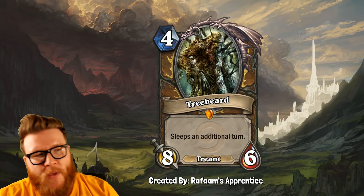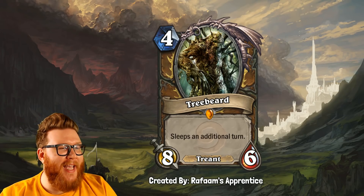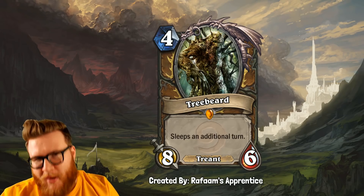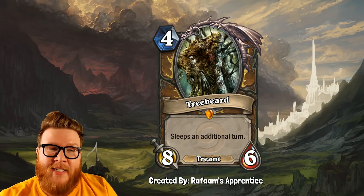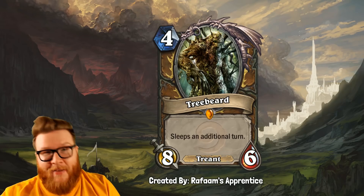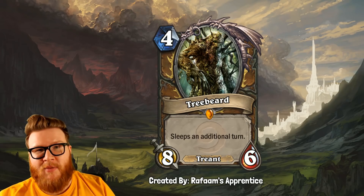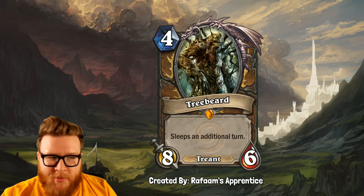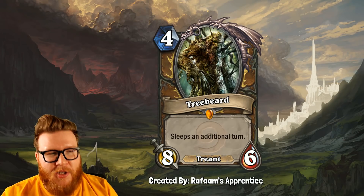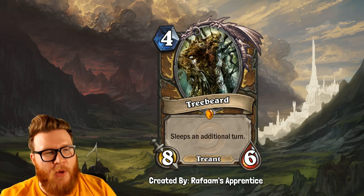Next up, let's take a look at Treebeard from Rafam's Apprentice. It is a 4-mana 8-6. It's a Treant by tribe — that's sort of unnecessary, perhaps even technically wrong, but no big deal. Its effect is that it sleeps an additional turn, so you normally play minions down and they have to sleep the turn they're played, but with Treebeard he actually sleeps for an additional turn. So it takes a long time to actually get to attack with Treebeard, but you're getting awesome stats — essentially equivalent to that 4-mana 7-7, just 6 health and 8 attack instead, same total stats.